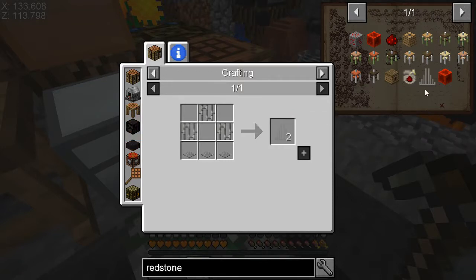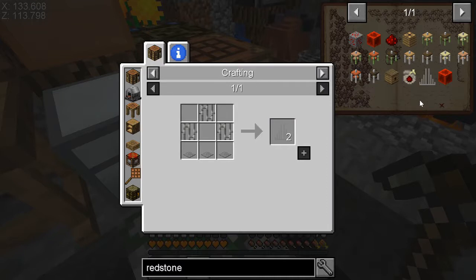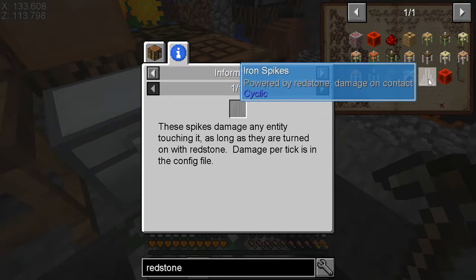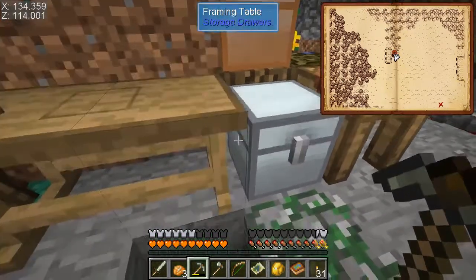If they count as player kills, that would drastically help my mob farm. Otherwise, the punji sticks are the same or better and they don't take as much effort. The iron spikes might do more damage so they kill faster, but that's not really an issue for me just yet.